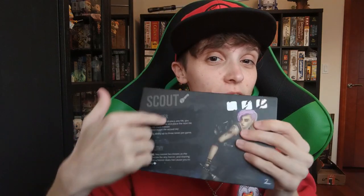From there I have everybody read out their special abilities. The Scout, for example — they look like they're about to do some awesome stuff. I let them know they might not totally understand their ability yet, but this way everybody knows what people do. As they're reading, I start to explain things. For the Scout: Pathfinder passive — if you would place any tile, you may discard that tile and place the next tile from the stack instead. So as the Scout, you get to decide: do I really want that tile, or do I want to swap it out?